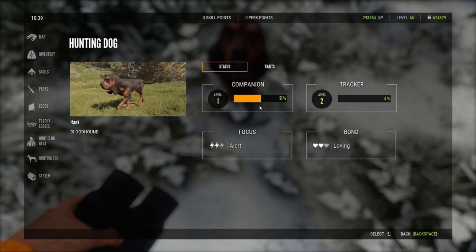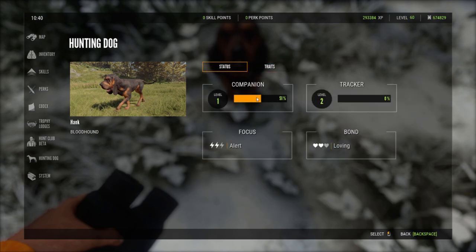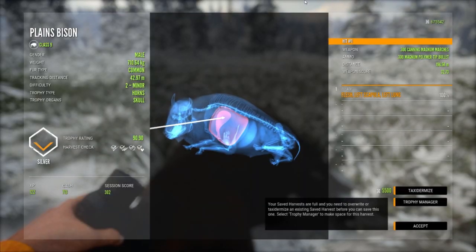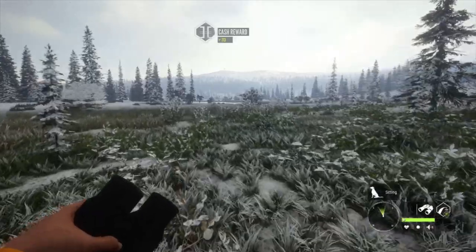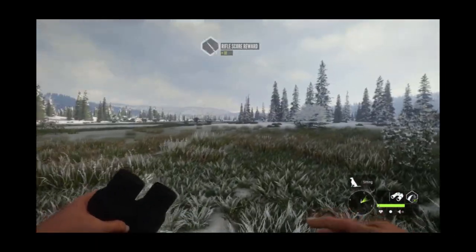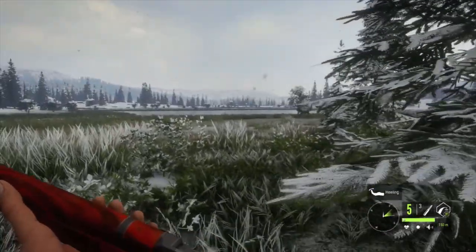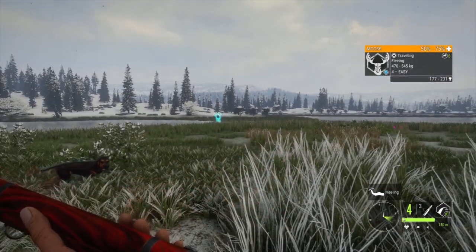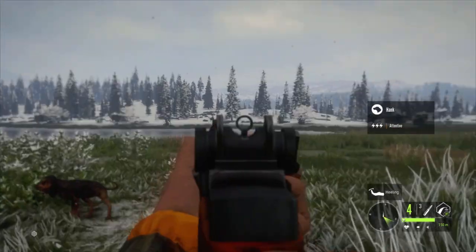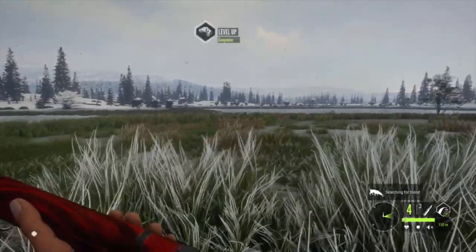Let's check our hunting dog's status and traits. We're only level one in companion and level two in tracker — his focus is 'alert' and 'loving.' We can claim the bison now — Hank did the job for us. Now I'm gonna go wound an animal on purpose, shoot it right in the kneecaps or something, so we can really test the tracking. He's running straight at us — hopefully that shot him in the leg. That'll take him a while to die with the .30-06.